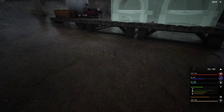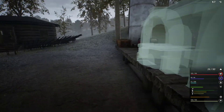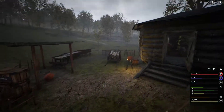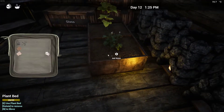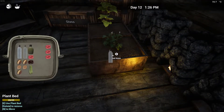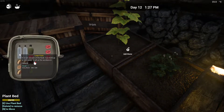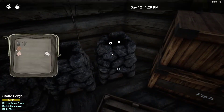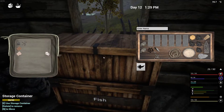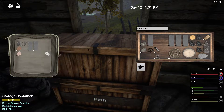I just deleted that by hitting the delete key on my keyboard. The forge needs bricks - we made the bricks on the last episode. I'm just going to put dirty water in them. We need 50 bricks, but that is way too much weight.